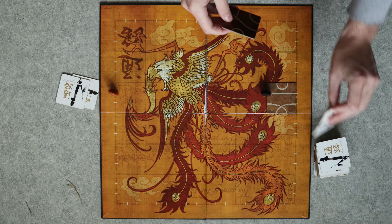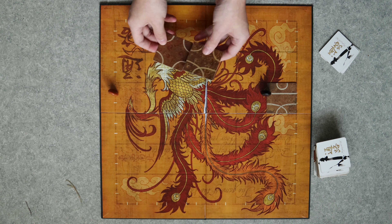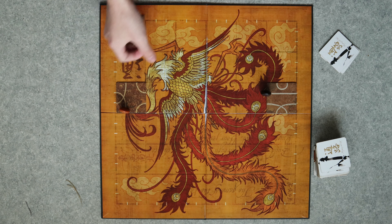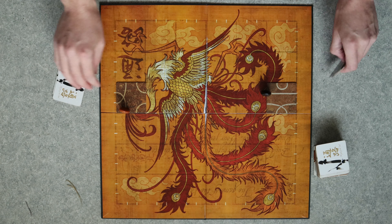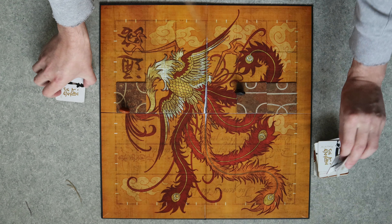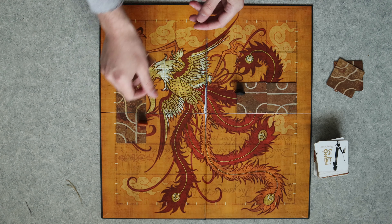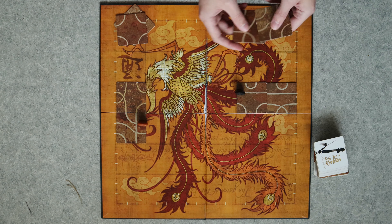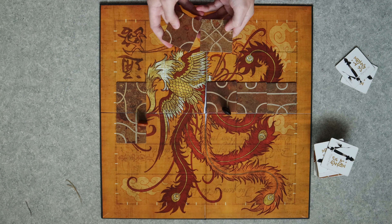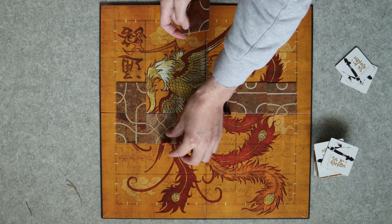At the start, whoever goes first puts their marker on one of the white lines, and then in order others select their starting locations. After that, everyone gets two cards and the starting player places a card in front of their character.